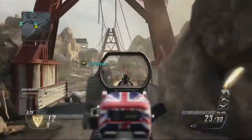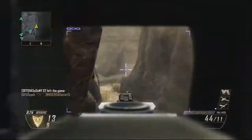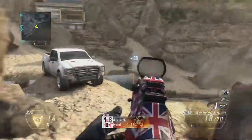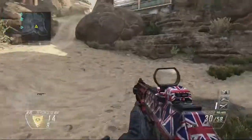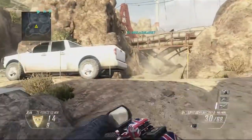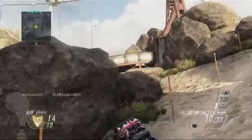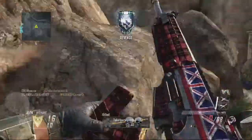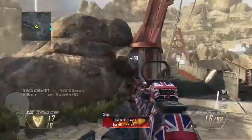I have a tip that I use in this gameplay, which is picking up a weapon from the ground. As you walk by, you can press X on Xbox and pick up that weapon. Instead of having one primary weapon and a secondary pistol, you could have two powerful primary weapons without wasting a point that you could use toward your attachments or perks. I do that a lot to save myself a point.